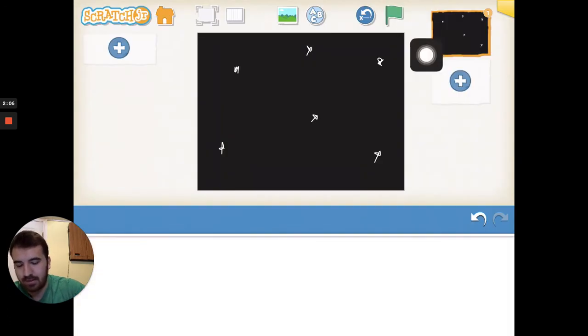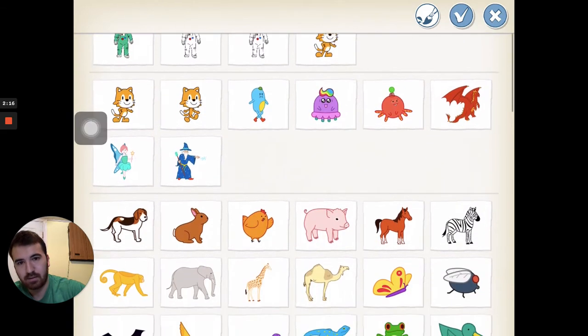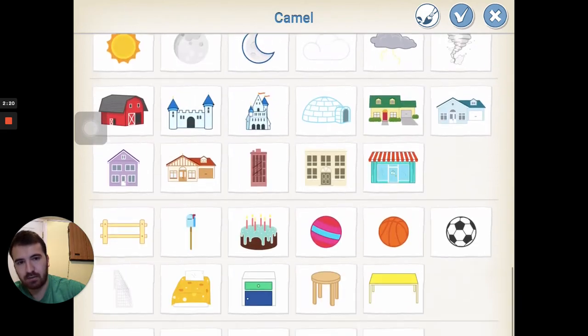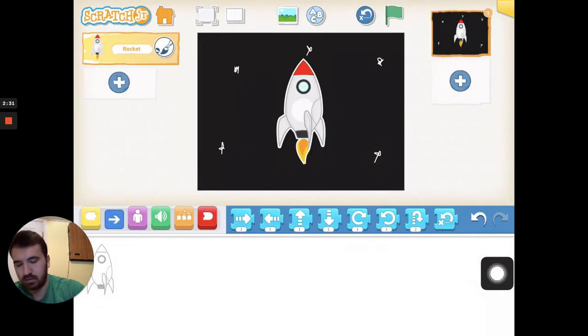Now we need to have a rocket ship. Hit our plus sign right here to add a character and scroll all the way down — there's a rocket ship at the very bottom. Select it and hit the check mark.